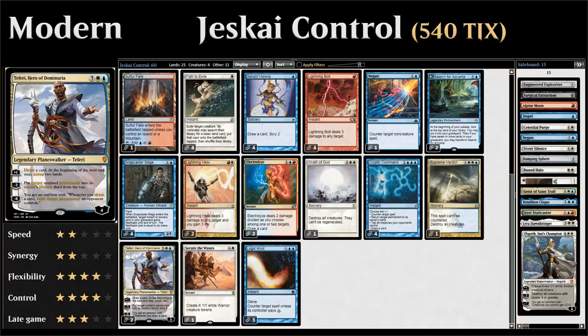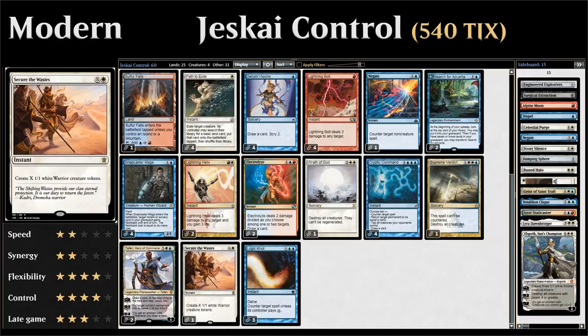Teferi is a five-mana planeswalker that comes in with four loyalty. His plus-one draws a card and untaps two lands, letting us keep up interaction—whether counterspells or removal. The minus-three answers problematic permanents, and the minus-eight is game-winning.